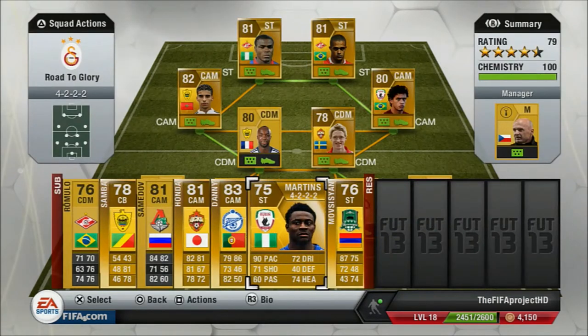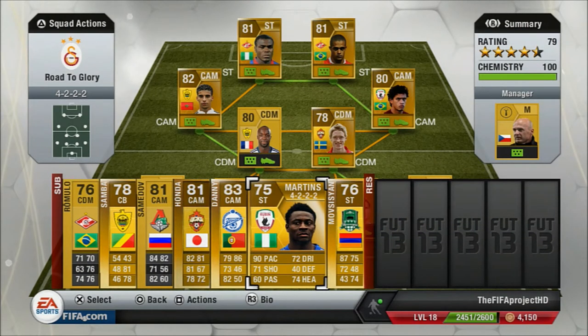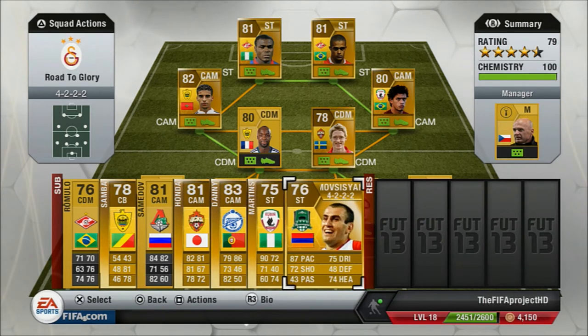The next player on the subs bench is Martins — he's 5 foot 8, 90 pace, 72 dribbling, 71 shooting. The reason I don't play him is because I've got two strikers up front and we basically don't need him — I'll use him to rest other players. His weak foot is 5 star so he can score with both feet; he's left footed. He's played 9 games and scored 4 goals, only had 1 yellow card and no red card. His skill moves are 3 star so he can do some tricks but not the Ronaldo chop. He helped Wellington up front before I bought MNEK, so he's a good assistant.